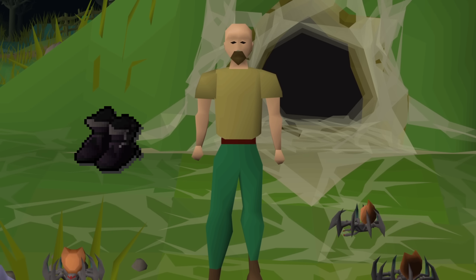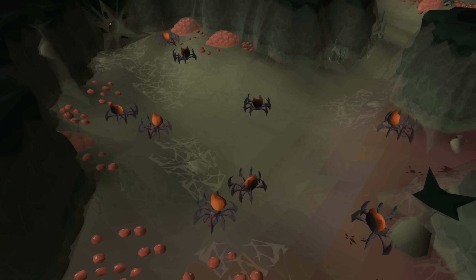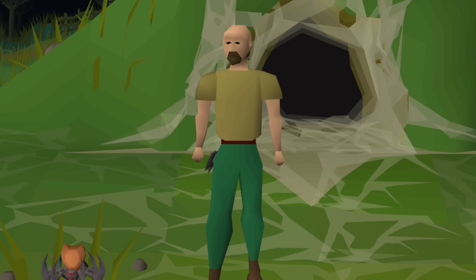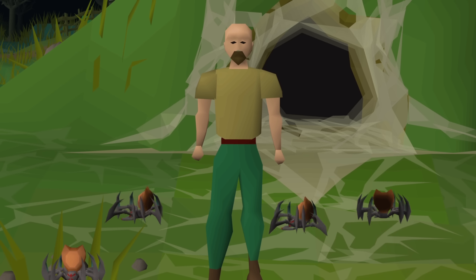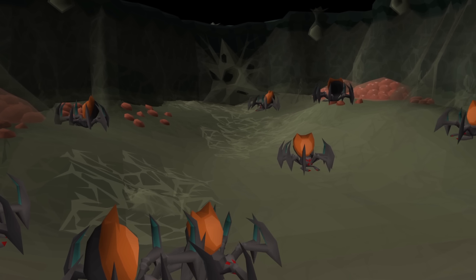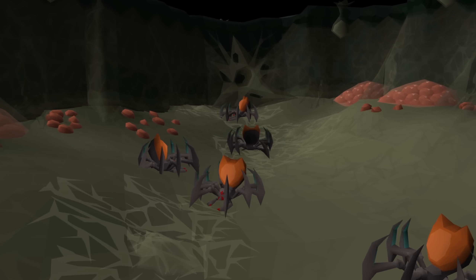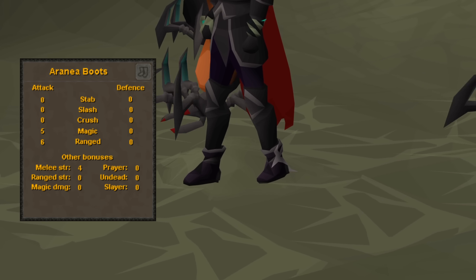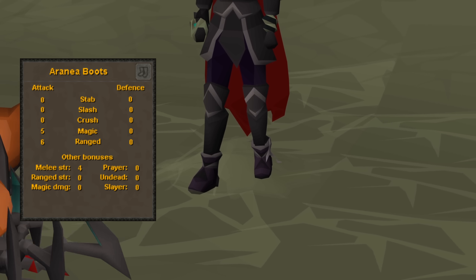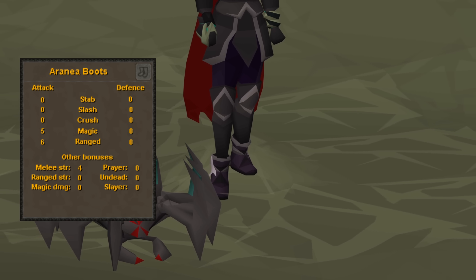Another reward is the Arania boots. These have now been moved so that they drop from the smaller Araxites rather than Araxor itself. The reason for this is that they're the most common of the rare equipment drops, so they likely would have held no value since they'd passively be obtained by players chasing the rarer drops. Coupled with the demand we expect will be somewhat low, we felt they'd sit in a healthier spot attached to the little Araxites instead. These are light tribrid boots with the same strength bonus as dragon boots, but with some added magic and range accuracy and no defensive bonuses. They have no requirements to wear, so as long as you can afford or obtain a pair, you can rock these new kicks.